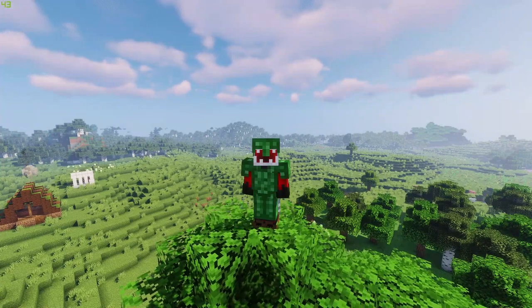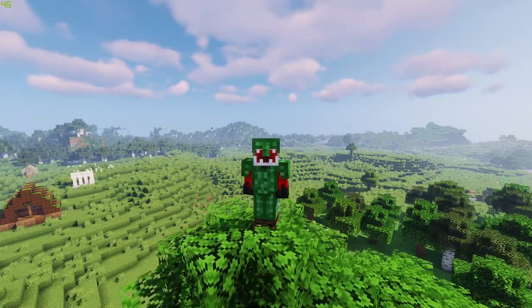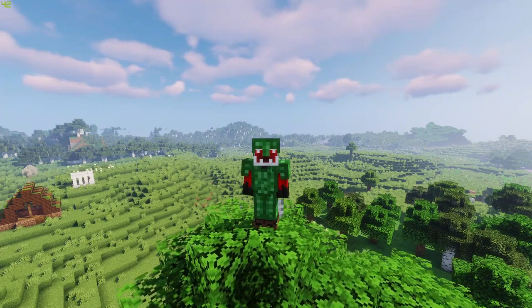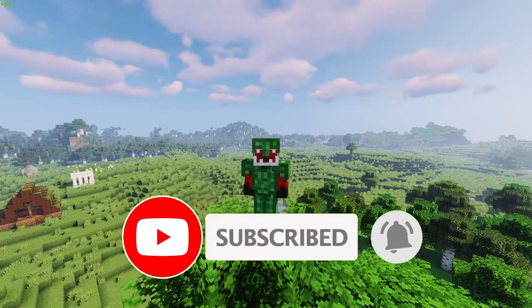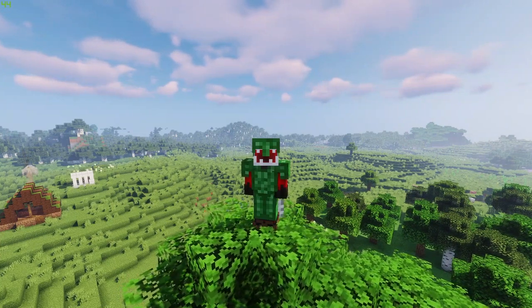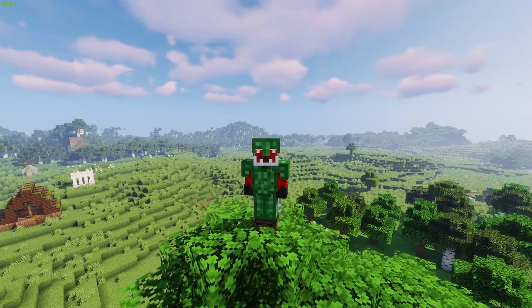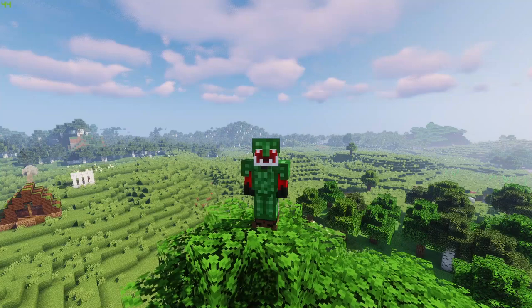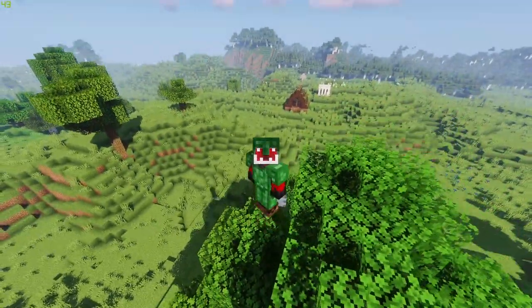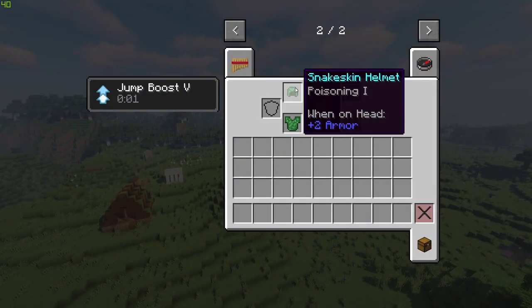We are going to be going over the Greek Fantasy mod today and it adds in so much stuff. There are structures, there's even a sort of a new biome, but we'll go over that later. There are some new mod bosses as well, which you have to specifically perform tasks to spawn them in. They're amazing — extremely detailed for what I think is quite a small mod. As of recording this, it's only got about 25,000 downloads, which in the Minecraft mod world is fairly small. Today I am wearing the currently only armor set from this mod, which is the snake armor set — snake skin — and you get this from killing one of the mini-bosses in the mod, which is also found in one of the structures, but we'll cover that later.